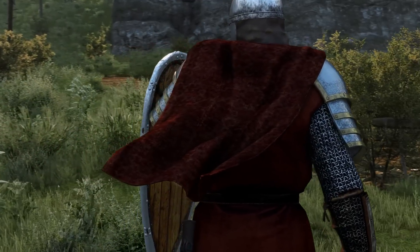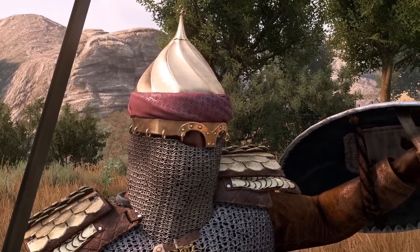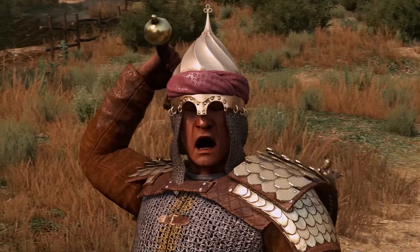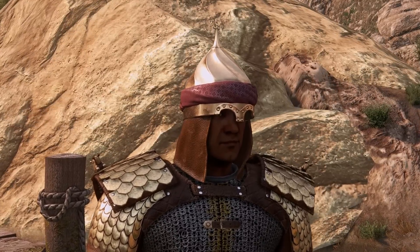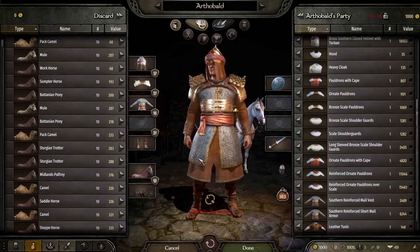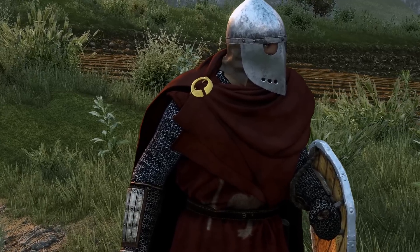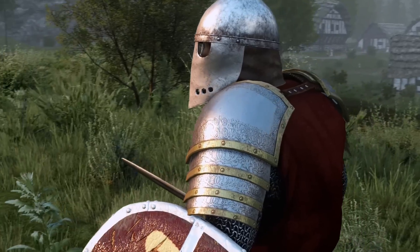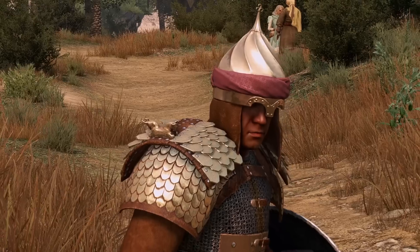Continuing in the art department, they've also added 6 new Azerai helmets, as well as 4 new Azerai body armor pieces including the southern reinforced male armor, the southern reinforced sleeveless male armor, the southern reinforced male vest, and the southern reinforced short male armor. Plus one new cape for the Empire called the heavy cloak. The art team really knocks it out of the park every time with new 3D models.